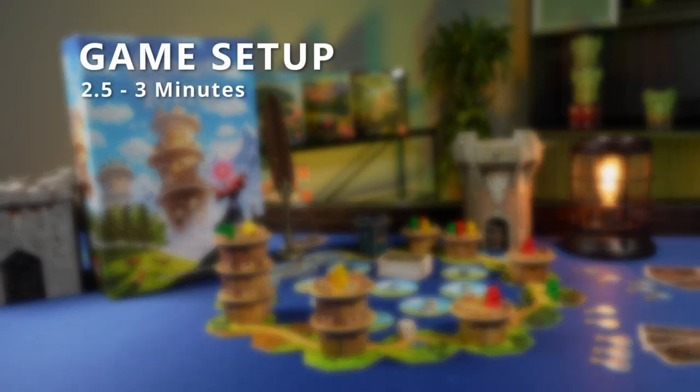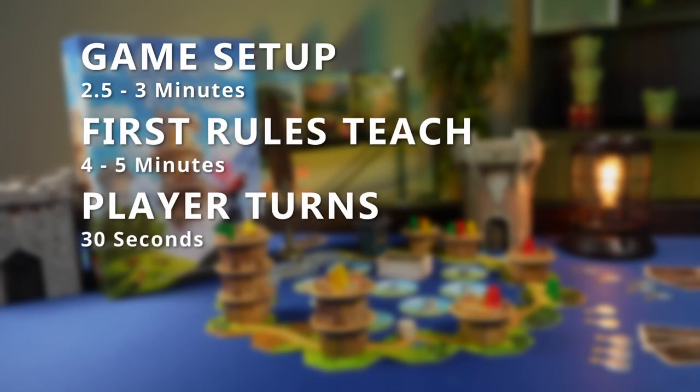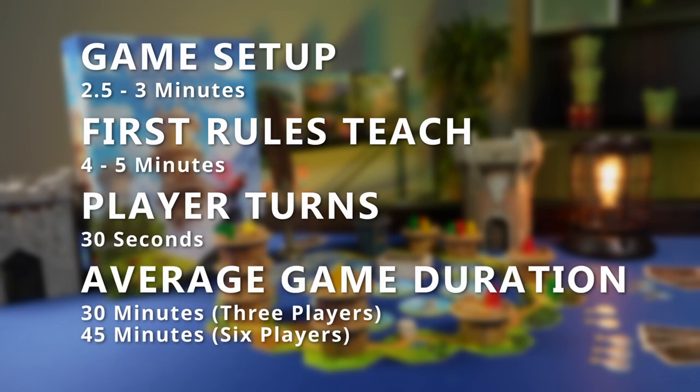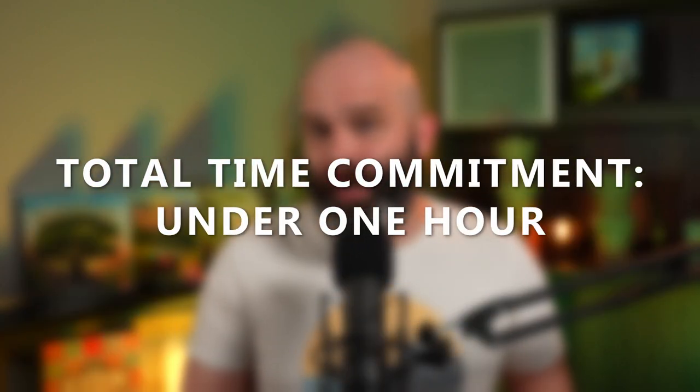Before I wrap this video up, I want to break down the estimated time investment for Wandering Towers. You can expect to spend about two and a half to three minutes setting up the game, four to five minutes for a first time rules explanation, and about 30 seconds per player turn. A full game duration for three players is pretty close to the time printed on the box at 30 minutes. For a six player game, you're probably looking at 45 minutes. Remember, the more players there are, the fewer wizards to score and potions to fill. Whatever the case, you can expect to spend under an hour of your time to set up, teach, play, and put away Wandering Towers.